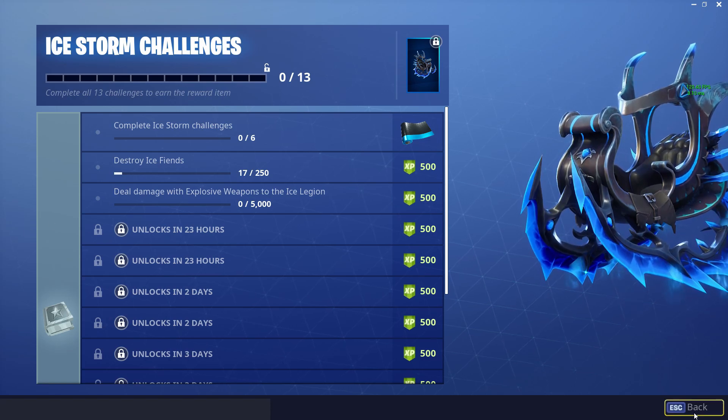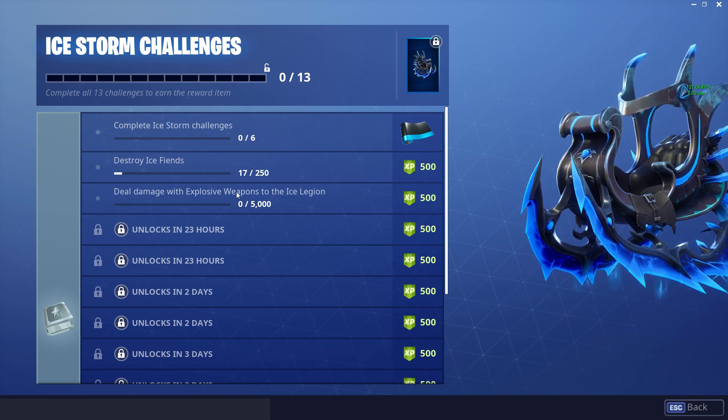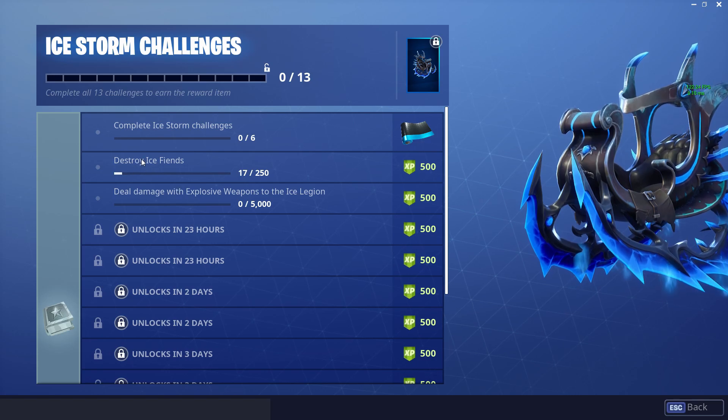This first one is pretty self-explanatory: deal damage with explosive weapons to the Ice Legion. That one's really easy — all you need is a grenade launcher or rocket launcher. I'm gonna show you how to do the ice fiends one way faster.